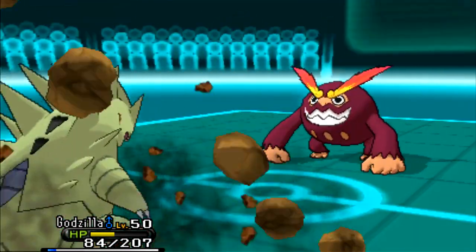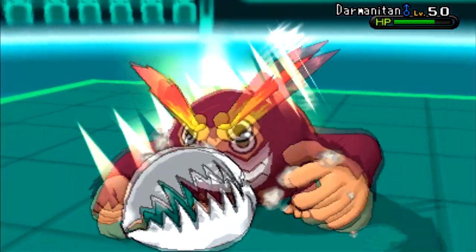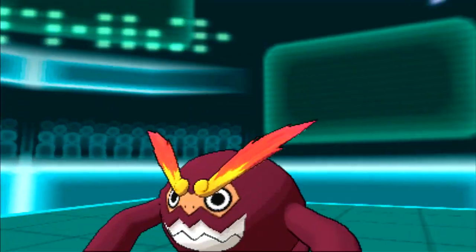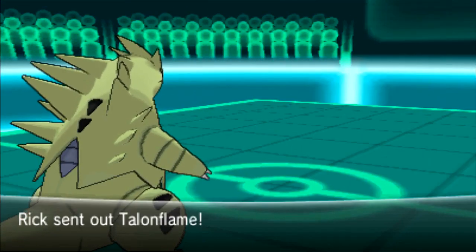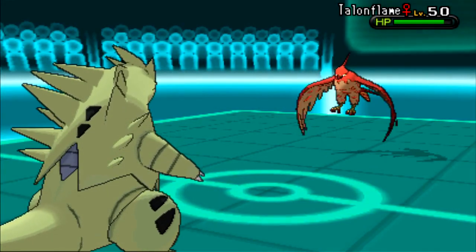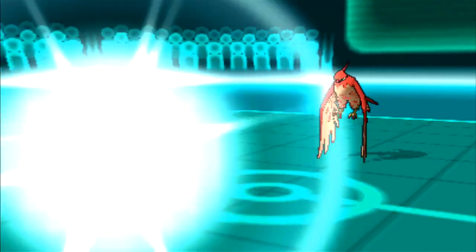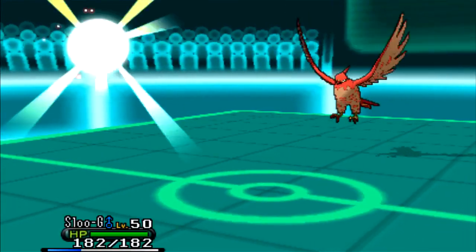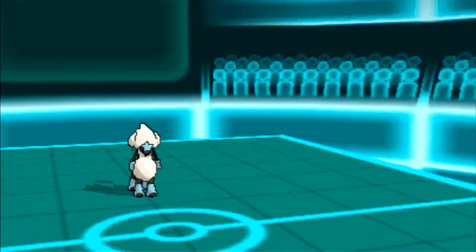I go for Crunch to take him out because Rock Slide is too risky. But he goes first, which means he's actually Scarfed — so the damage is ridiculously powerful. I go for Crunch and take him out, luckily. But I'm at low health where Talonflame will take me out. In the back of my mind, he still has Charizard left — I'm not too afraid of the Talonflame, but he has Charizard.